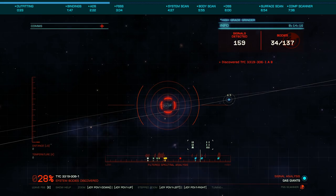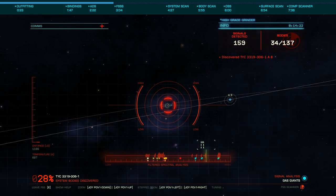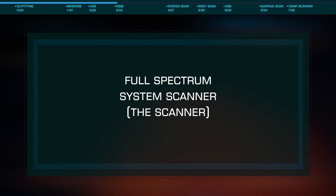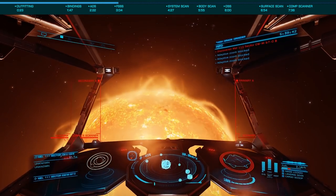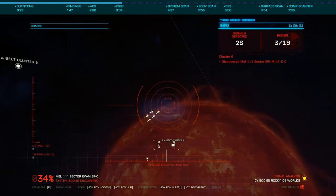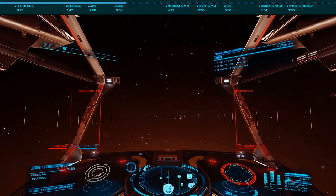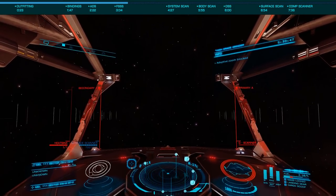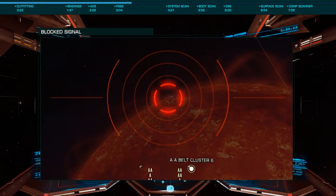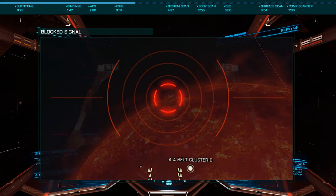The ADS also offers the Full Spectrum System Scanner, an advanced tool for searching out signal sources and obtaining detailed scans of all bodies in a system. Before you open the scanner and begin your search, you may need to move away from the primary star first, as it's possible and somewhat likely that signals will be blocked by the massive ball of gas in front of you. Turning and flying away at a right angle to the plane of the system for 10 seconds or so should move you to a location where you'll have a clear shot at all signals. Even then, some signals will be blocked, requiring you to move to scan them. These will show with typical dashed outlines and will be unable to be resolved.